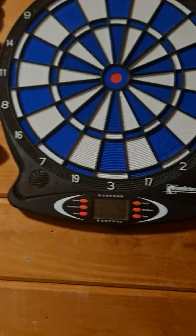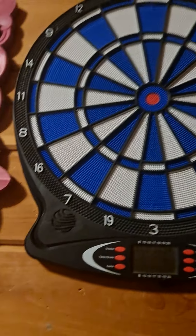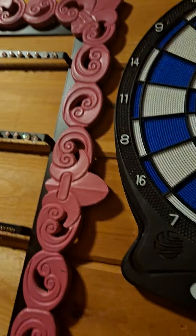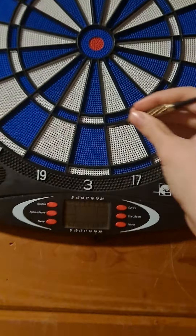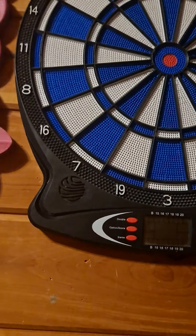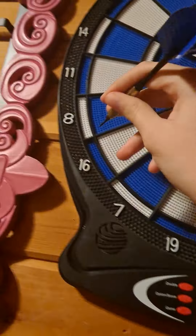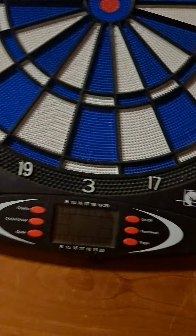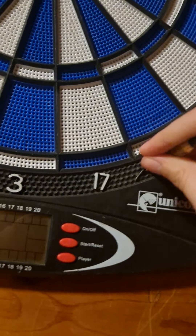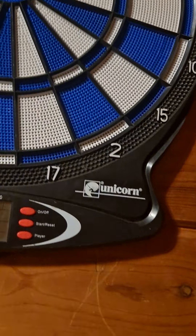You start out at 301. So let's say you have 9 points left and you think hitting the 9 segment is the right decision — wrong. You actually have to hit 3 times 3 to finish. You have to do a little bit of math. Or you can hit 1 and then 8 times 2. Now hitting outside the board I don't call a penalty, but if you do hit the very edge of the board, I call that a penalty.